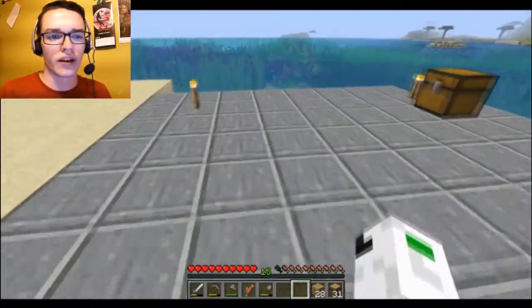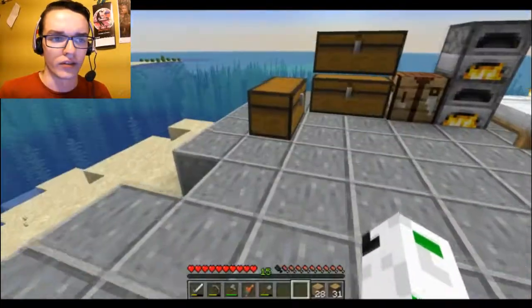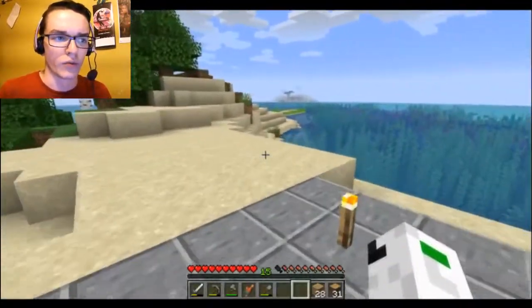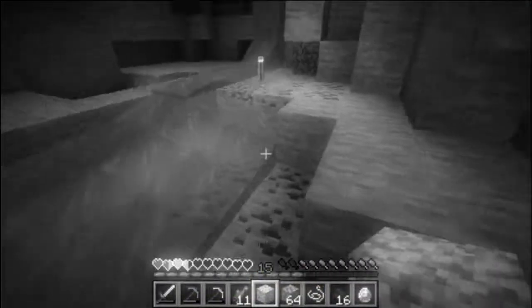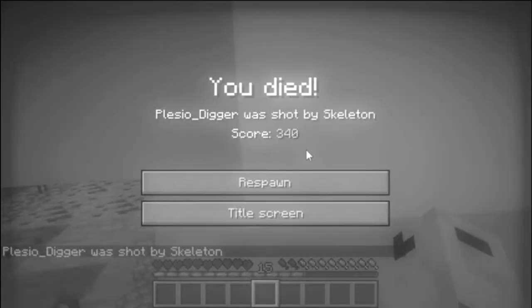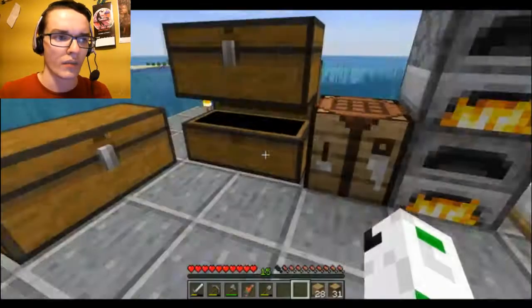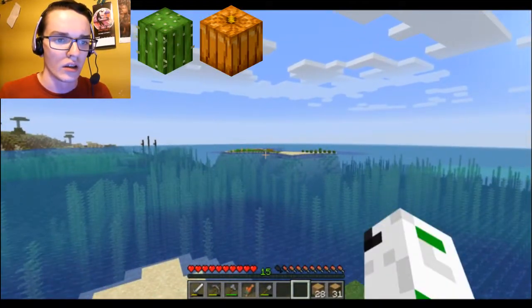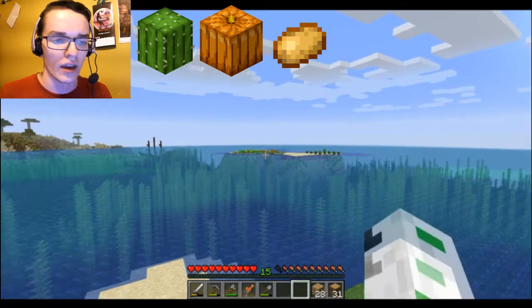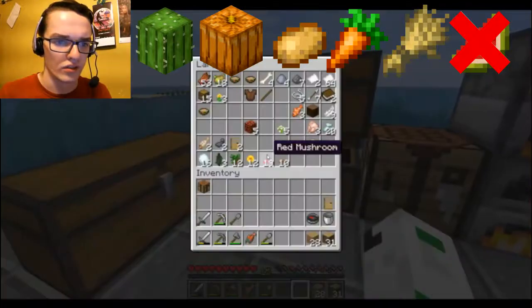The last episode wasn't that interesting. I just did a few more treasure maps, like a few of these, and then I went into the ravine a bit. It wasn't very interesting. I also showed the farm over there — we've got cactus, pumpkin, potatoes, carrots, and wheat. I don't think we have melons; I think it's just those.